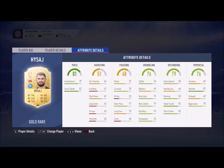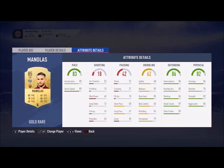Let's start. In goal is going to be Chesney. Right back is Hi-Sarge — he's got good pace, good defending, good physical, and good dribbling. The right center back is going to be Manolas: amazing pace, amazing defending, amazing physical — 83 pace.